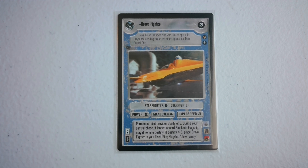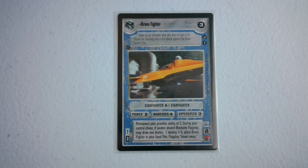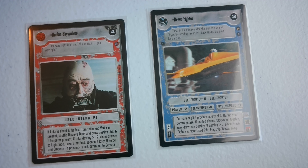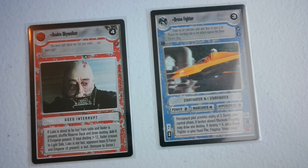Almost forgot the bonus content - we have the Bravo Fighter. Read the flavor text: flown by an unknown pilot who likes to spin a lot. Thinking back on Episode 1, who likes to spin? Little Anakin Skywalker. What gives it away is permanent pilot providing ability 3. Look at the little picture of the permanent pilot - that's R2-D2 and Anakin Skywalker. He was probably thinking about the time he flew his little Bravo Fighter and accidentally destroyed the blockade. It's fascinating to think about how far he came.